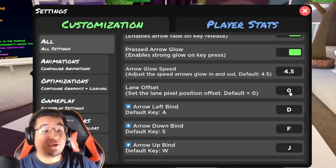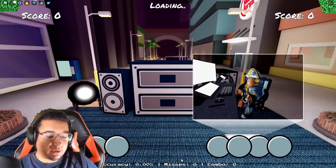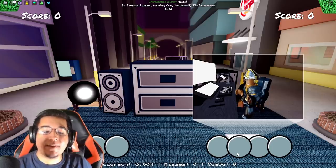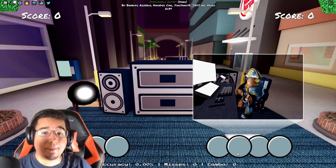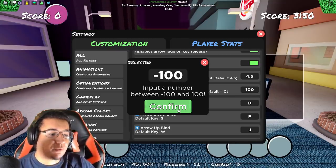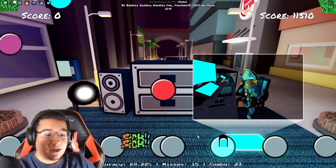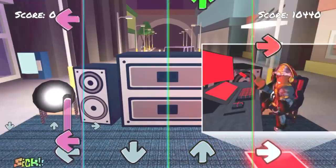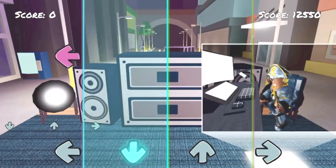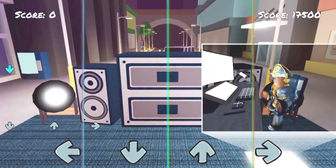If you go further down in settings, there's a new setting called Lane Offset. You can choose a number between negative 100 and 100. Basically this lets you change the distance between your inputs — at 100 they're really close together to the point of overlapping, and at negative 100 they get spread out. This is going to help mobile players a lot, especially since you can match the distance to fit inside mobile tile hitboxes.